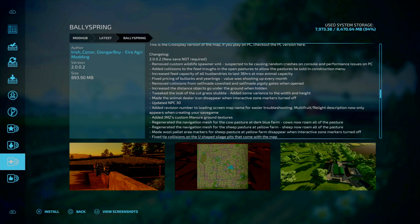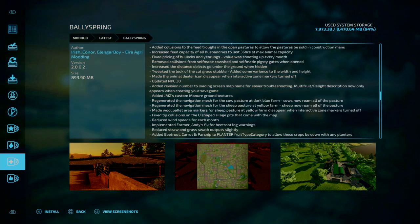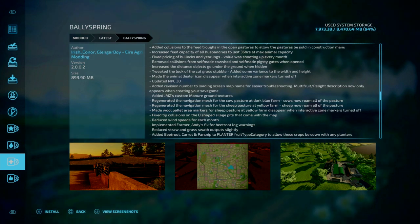Removed collisions from self-made cowshed and self-made pick-up gates when opened. Increased the distance objects go underground when hidden. Tweaked the look of cut grass stubble, adding some variance of width and height. Made the Amity icon disappear when interactive zone markers are turned off. Updated NPC. Added revisions — no screen map name — for ease of troubleshooting. Multi-fruit relay description now only appears when creating a new game save. Added JMZ's custom manure ground textures.